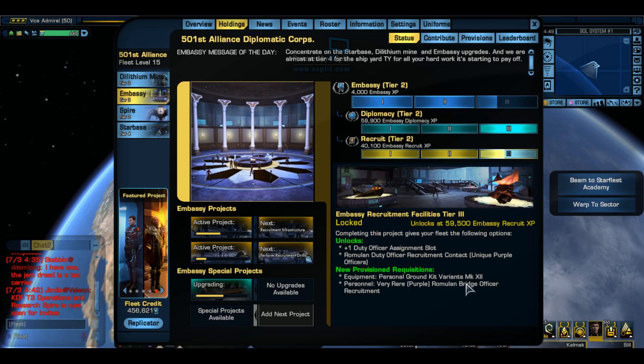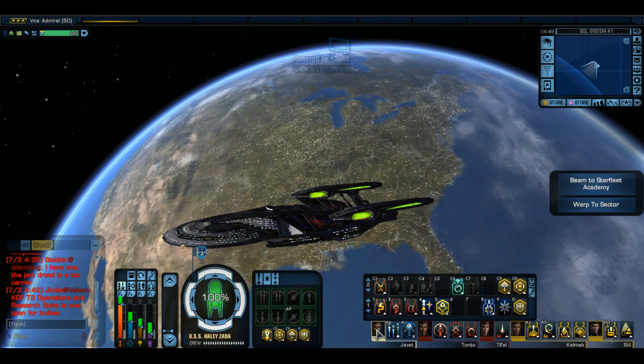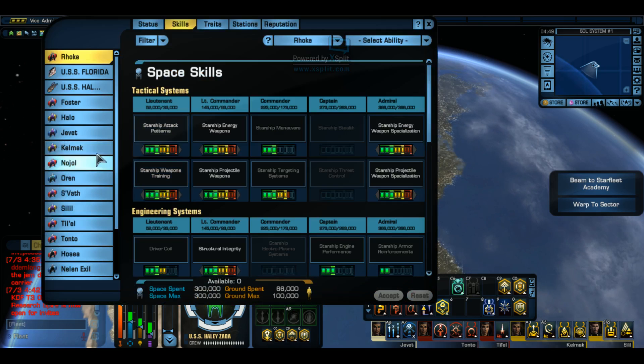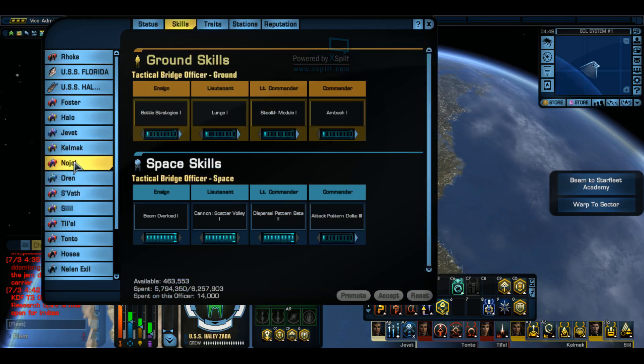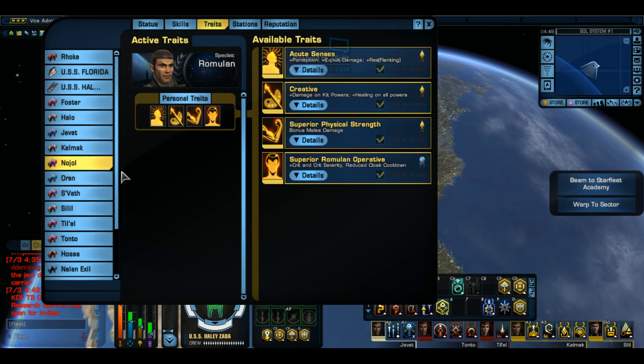I'll just have to show you these guys because they are awesome. They're all right here. As you can see, my entire crew - except for the one Vulcan - is all Romulan. Let me show you why. For instance, Noljol is one. If you ever want to know what your bridge officers can give you - because they also help you out like your duty officers do - your bridge officers can give you all sorts of crazy tricks.